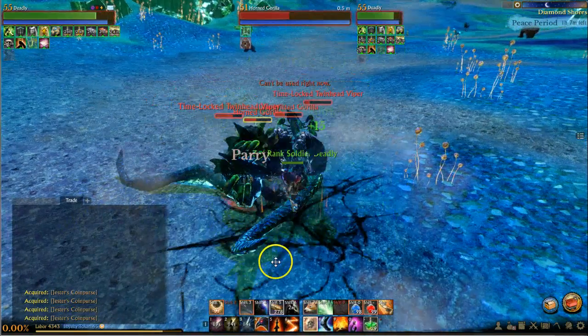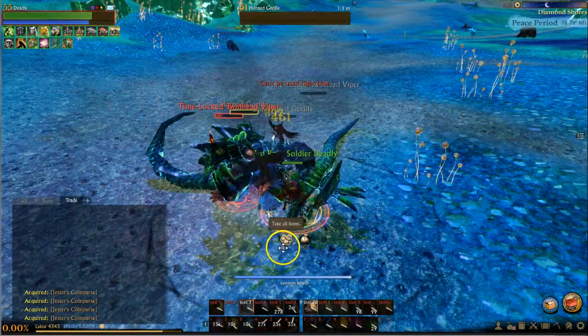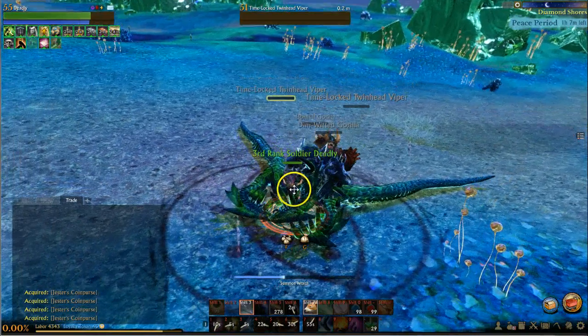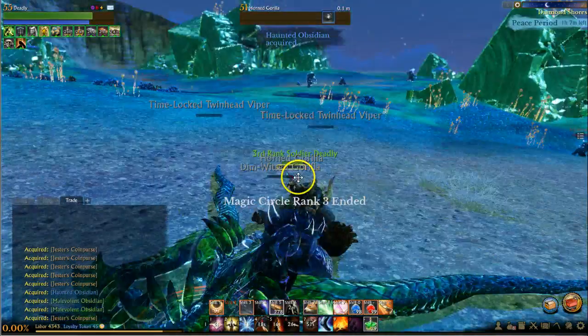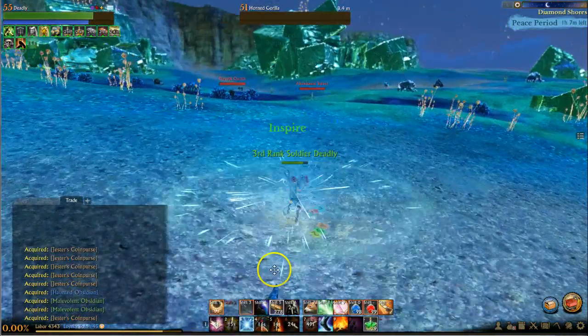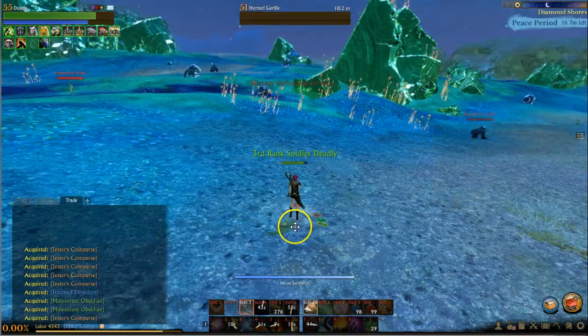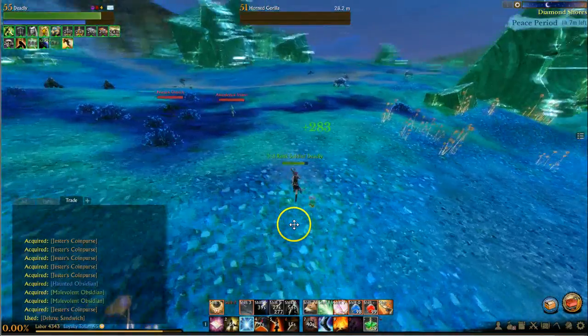We're gonna go ahead and kill them, but you'll notice that we're taking a lot of damage this time because we didn't start our combos. We're down to around 25% — I think that's because there was more time spent trying to lure them together. We didn't start our attack combos right away.